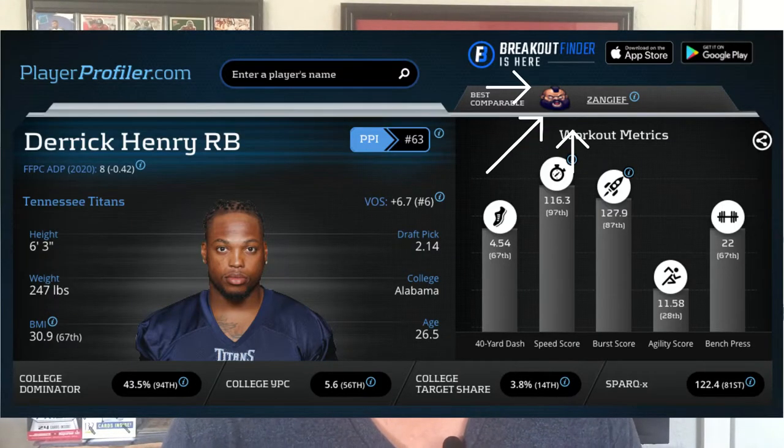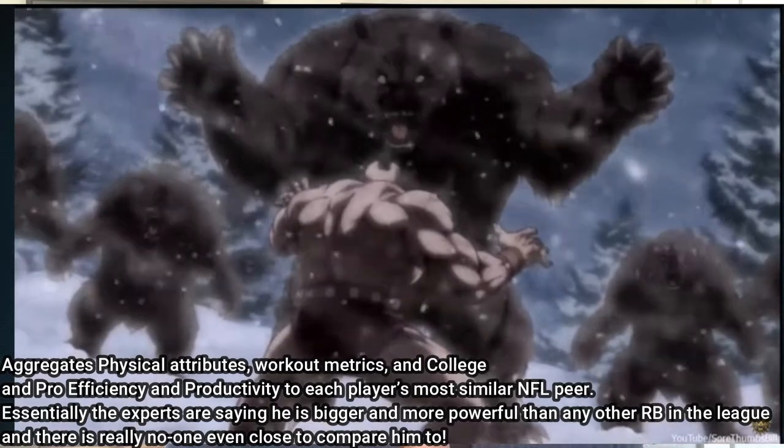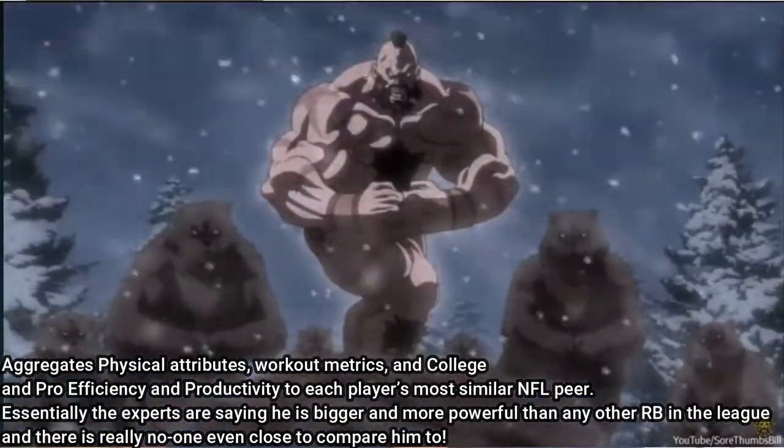If you've been watching my videos, you know that I am bullish on Ryan Tannehill because of what he did last year. One thing I said about him is that defenses have to play to stop the run. Well, who is the Tennessee Titans' bell cow running back? None other than Derrick Henry. And if you look at Derrick Henry's core metrics, they're off the charts. He is a beast of a human being and his most comparable player is Zangief from Street Fighter.